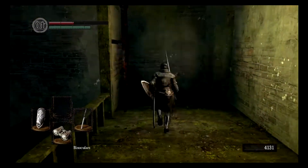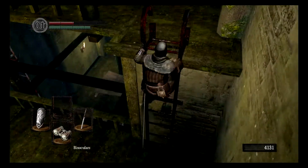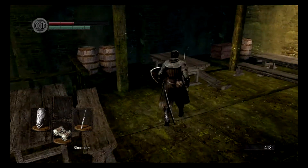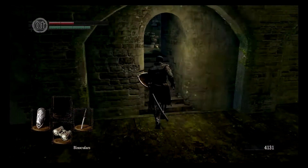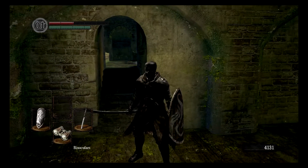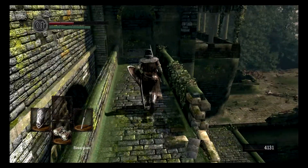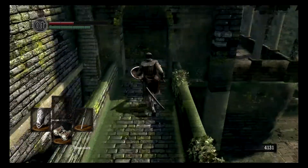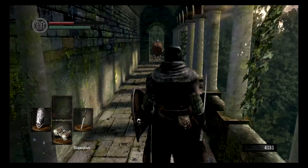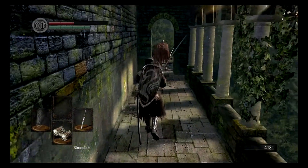Now usually there's an item on the corpse — I believe it was a nameless soldier soul, something like 200 souls. Bankable souls is pretty cool. We're taking a pause here to ready up for the next part of Undead Parish. Here's a bit of a labyrinth almost — just take a look at the pillars on the side there.